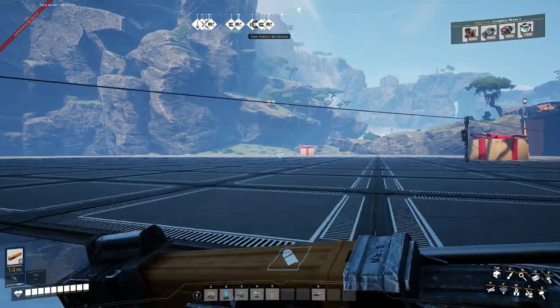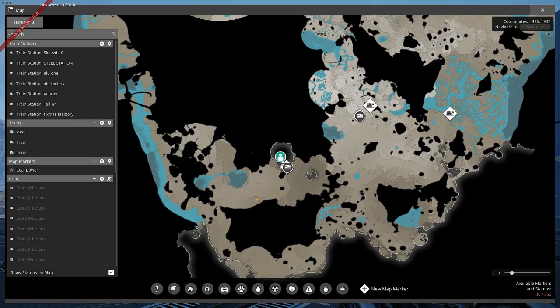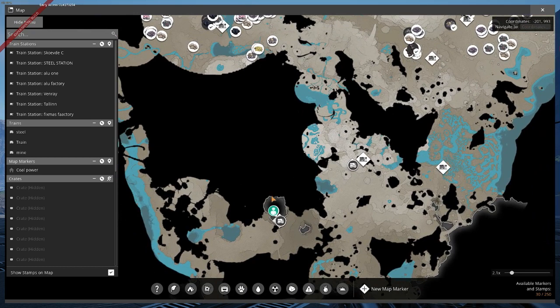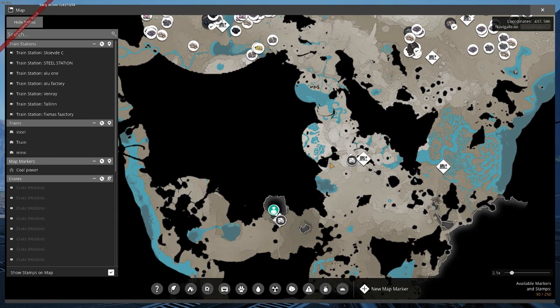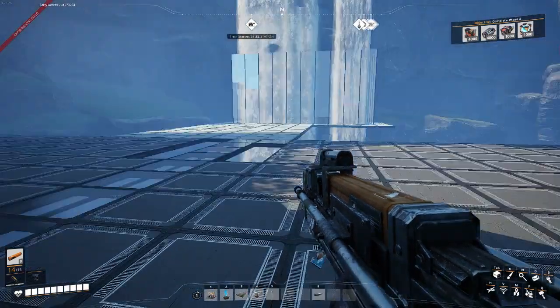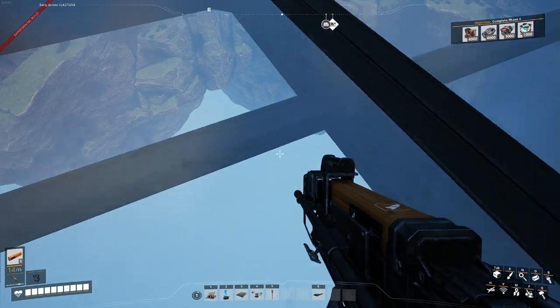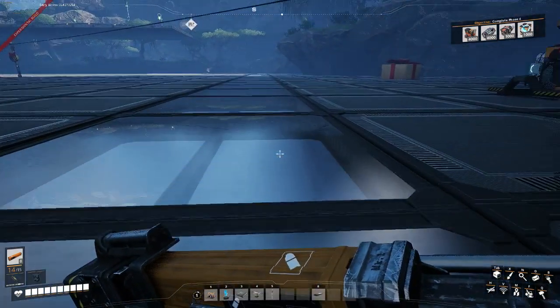And here we are guys. So I've chosen this nice little spot over here because I don't think there's much I'm going to build in this area, and it has this beautiful waterfall in this big open underground area — where if I fall, I'm definitely going to lose all of my stuff.